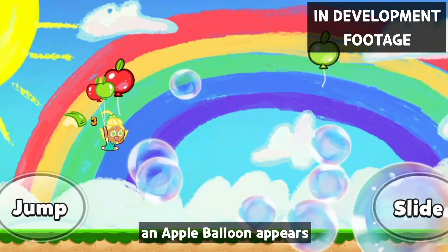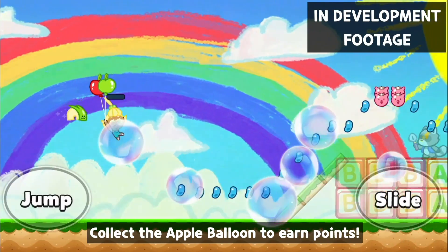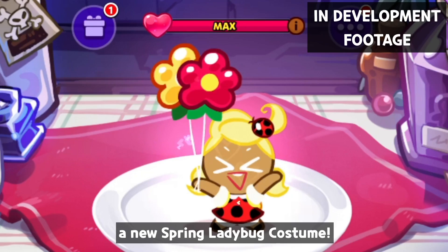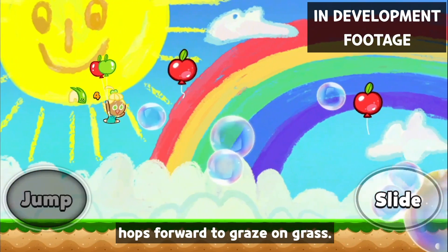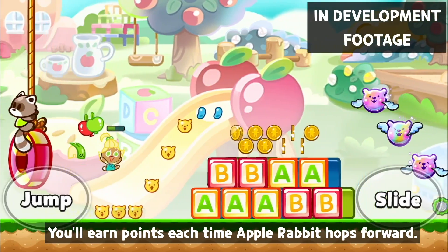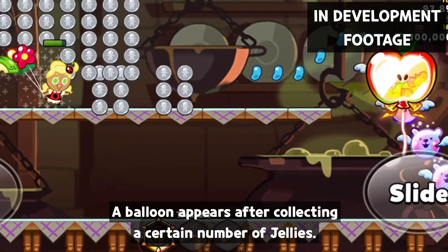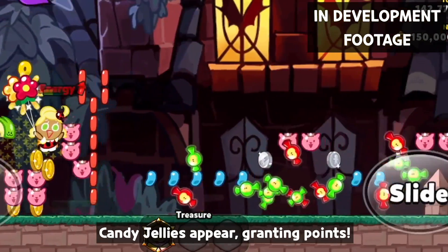Apple Cookie will be playable as well. When running, she flies with a balloon and pops bubbles. Make sure to pop all the bubbles while flying to gain points and fly fast. With a magic candy, an apple balloon appears when bubbles are covering the ground — collect the apple balloon to earn points. Apple Cookie will be released with a new spring ladybug costume. Her pet, the green apple rabbit, hops forward to graze on grass, earning you points each time it hops. The treasure is the apple candy balloon: a balloon appears after collecting a certain number of jellies, and when it bursts, candy jellies appear granting points.